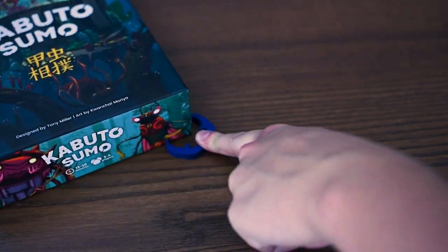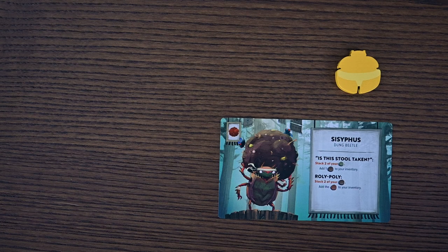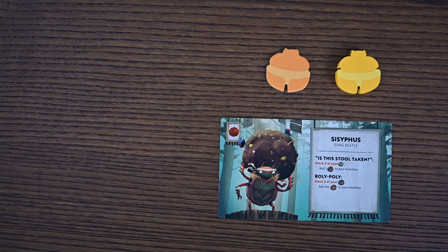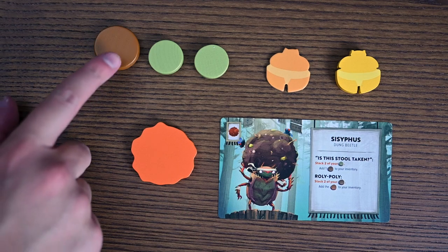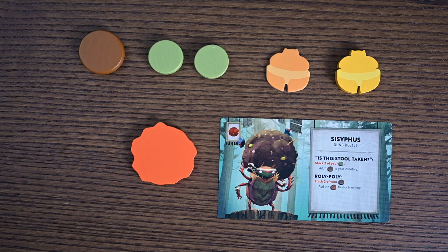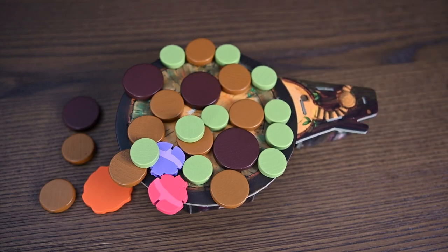Now let's take a quick look at how to play. You'll begin by setting up — place a sumo ring in the center of the table and set it up according to your player count. Each player will get a wrestler card and any signature pieces that go along with it, pick their wrestler and get the corresponding token, and they'll get their starting discs and be ready to go.